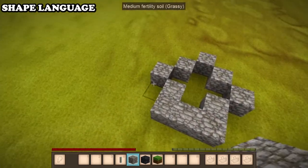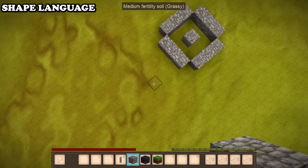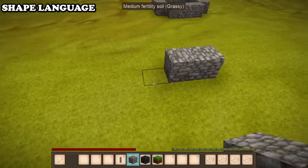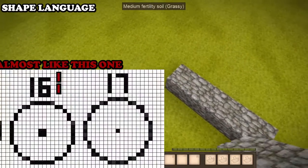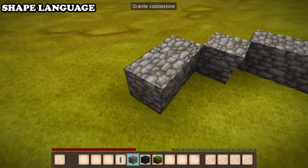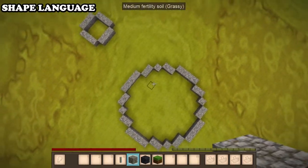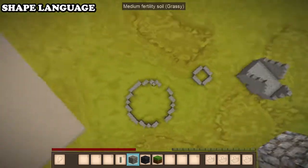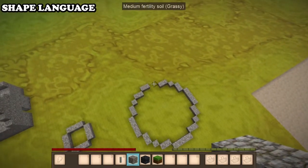You can keep adding onto it and it becomes more circle-like the more you build out. For a much bigger circle, the pattern would be something like: one-two-three-four, then one-two-one-one-two, then one-two-three-four — and you mirror this all the way around. So long as you mirror it, you end up getting a nice circle. Circles aren't actually as difficult as they seem.